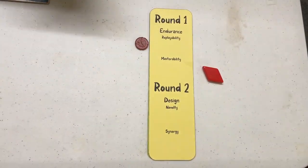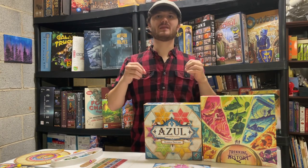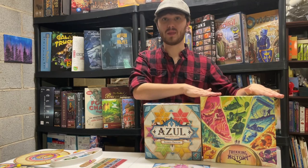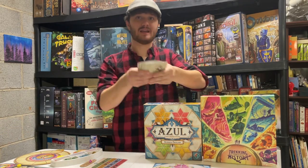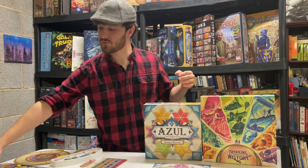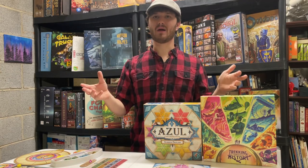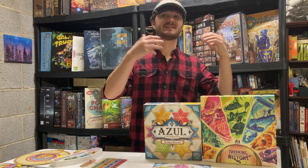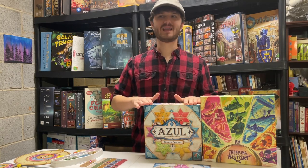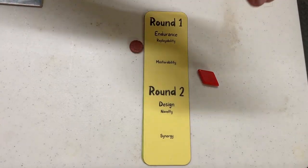Master Ability — Azul wins! Azul has slightly tighter mechanics, meaning there's a little less luck going into who wins and loses. The giant deck of cards that makes Trekking Through History so replayable also makes it difficult strategically — you might think a date is early enough, but maybe all the dates that come out afterwards are earlier or later by a significant amount, and your plans can get really derailed. In Azul, the only major luck element is whether the first player gets three or four tokens. Round one is a tie overall.